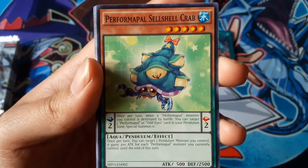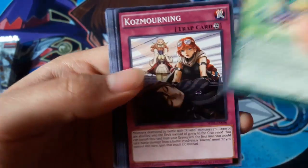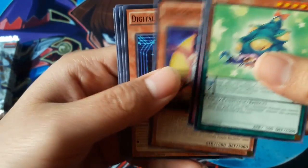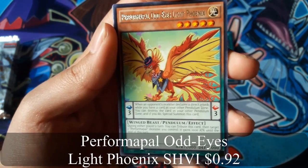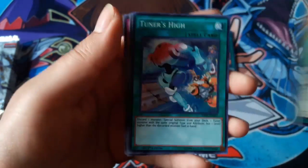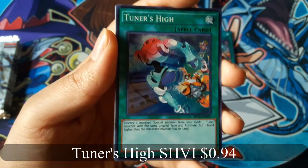Performapal Cell Shell Crab. Performapal Odd Eyes Light Phoenix for a Rare, and Tuners High for a Super Rare.